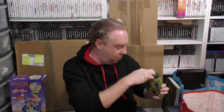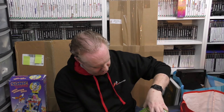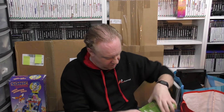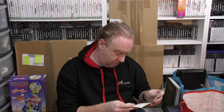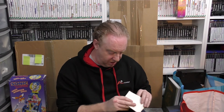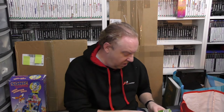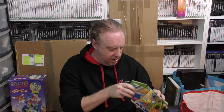Then we've got World Cup on the original Game Boy — this one actually looks to be properly complete. It's got the game in an original Game Boy sleeve, a poster, the manual, and some other bits. Once we get an insert for it and put it in a box protector, we'll hopefully have it in good condition.